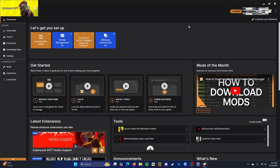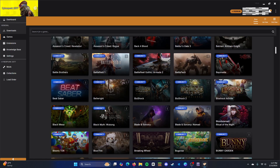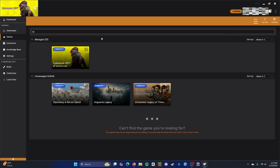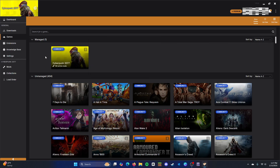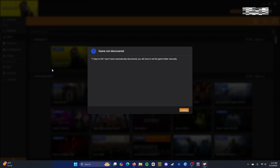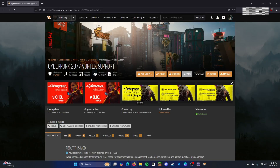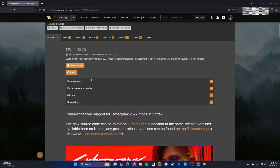Once you install Vortex, go to the Games section and search for Cyberpunk. Games are listed in alphabetical order, so you can scroll down or just type in the name — typing 'CY' should make it pop up. If you can't find it, you can manually set the location. Once you find the game, click Manage. If Vortex hasn't automatically discovered it, you'll need to set the game folder. Once you do find the game, Vortex will automatically download Cyberpunk 2077 Vortex support.